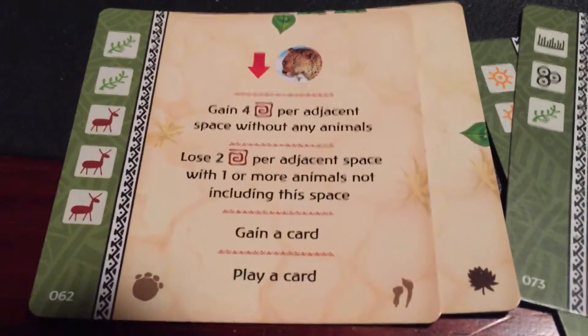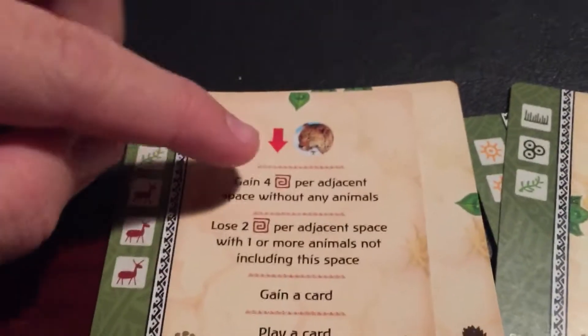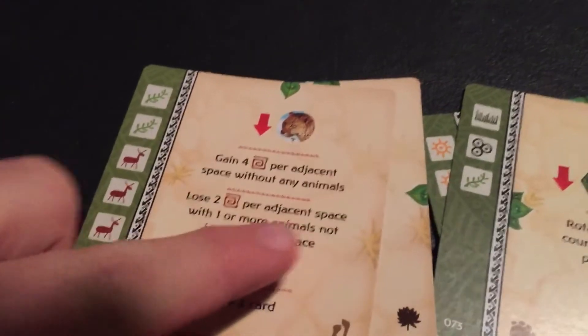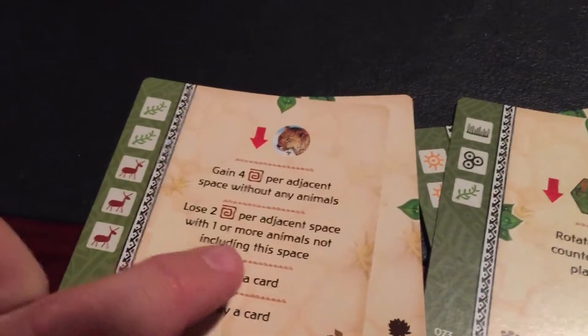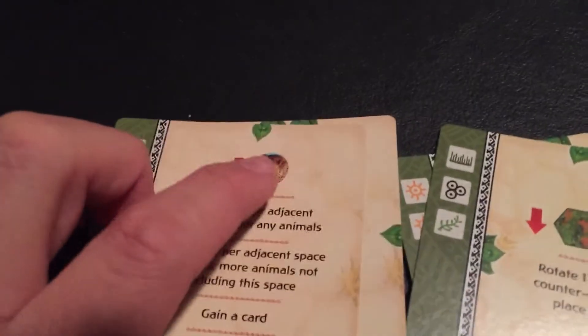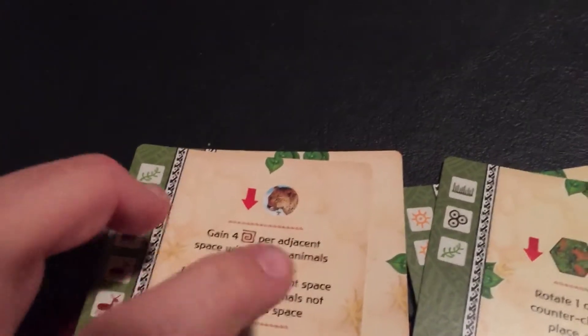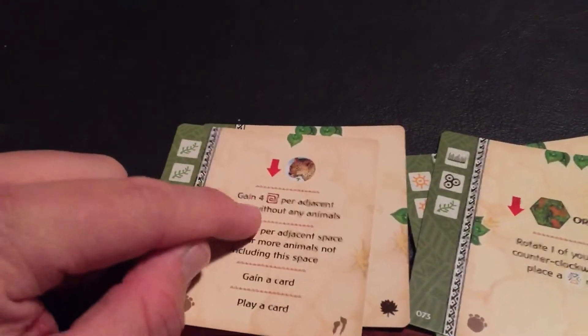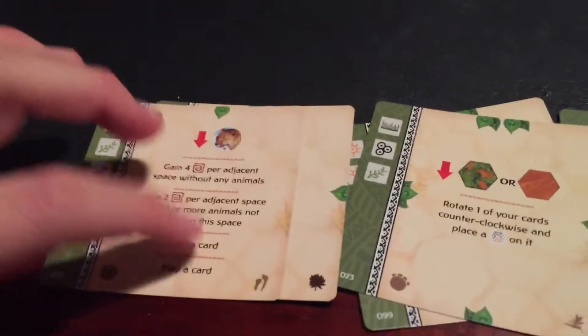You'll gain four victory points per adjacent space without any animals. So if there's a bunch of adjacent tiles around your leopard, you'll get four points for each one. But you'll lose two victory points per adjacent space with one or more animals on it — not including the leopard's own space. So if there's a lot of animals placed, you're going to be losing victory points. This is definitely a good first card to choose, especially if there isn't a lot of animals out there on the continent — this could get you a lot of victory points.